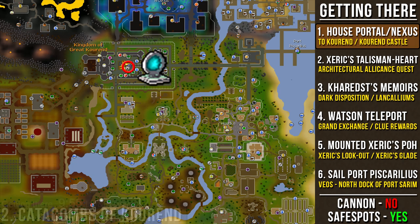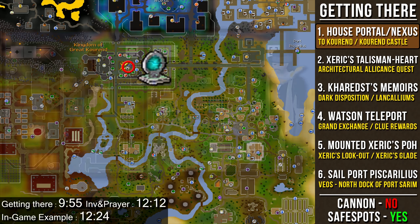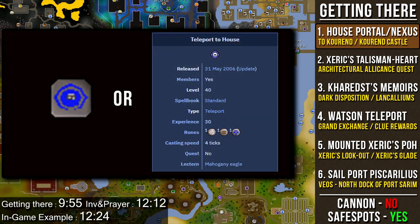Moving on to the Catacombs of Kourend, the fastest way to get here is using your own house or someone else's house portal or portal nexus to teleport to Kourend. For Iron Man accounts, you cannot enter other people's houses. If you're on a normal account and don't know how this works, make sure you have a house in Rimmington first — you can do this by talking to any estate agent in Varrock or Falador and buying a house for 5,000 coins. Once you have your own house, you can use Teleport to House tabs or the spell in the spellbook.